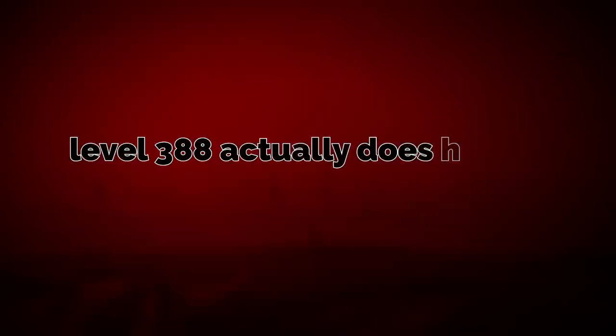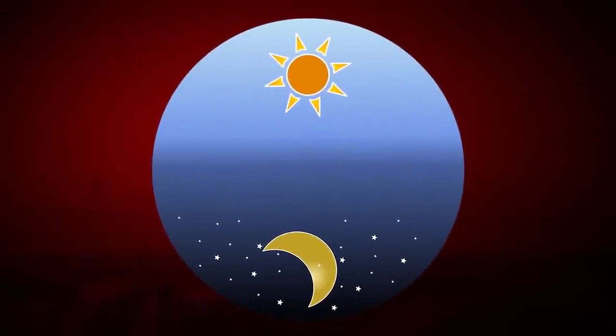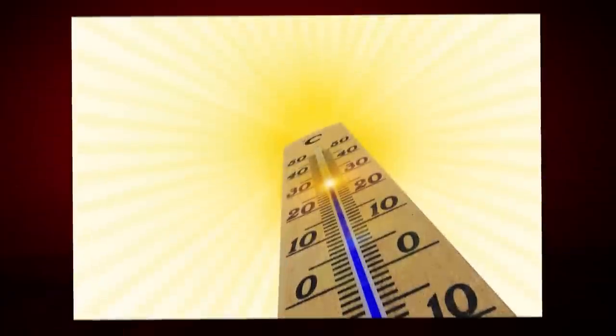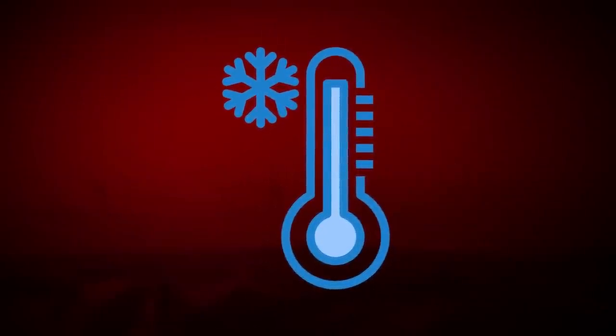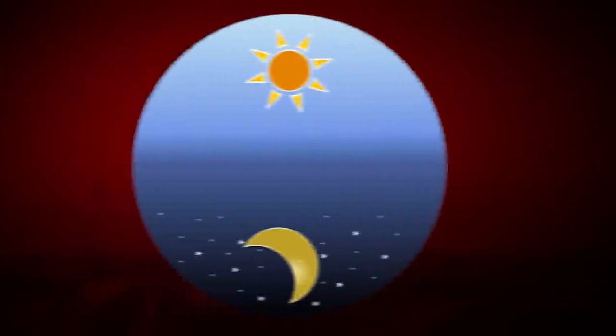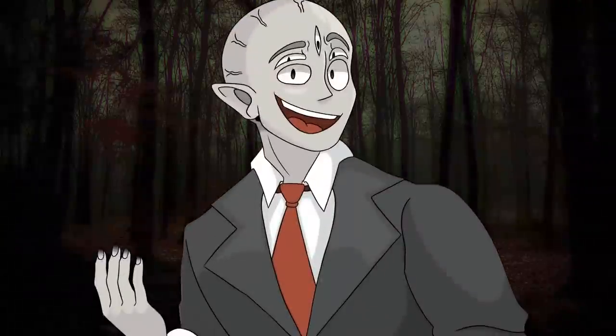Level 388 actually has a really unique day and night cycle. During the daytime, the sky is a beige-yellow color and it's really hot — 35 degrees Celsius, which is upper 90s Fahrenheit. But at nighttime, it shifts to a really dark red color sky and the temperature can drop down to negative 15 degrees Celsius, or about 5 degrees Fahrenheit. That temperature change is very extreme, and it should be bad for the plant life, but it doesn't seem to affect them at all — they're very resilient.